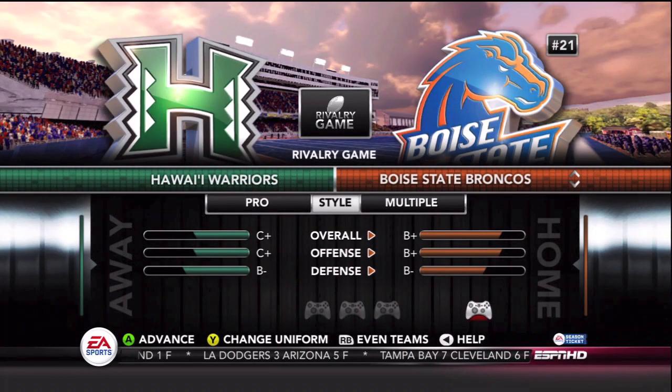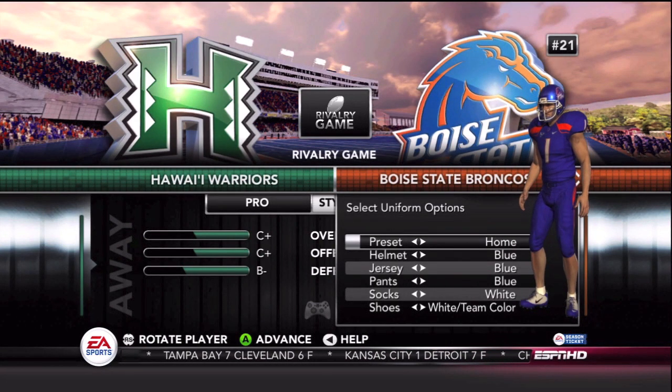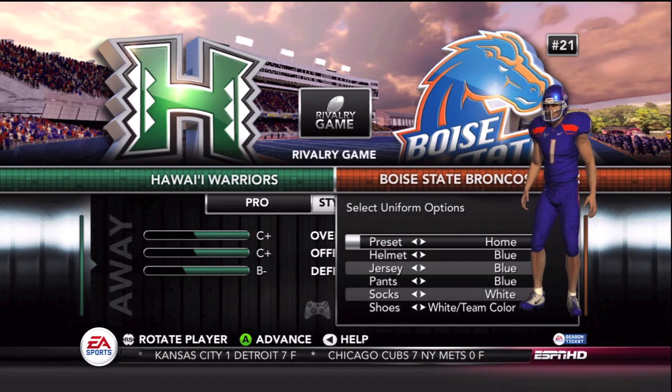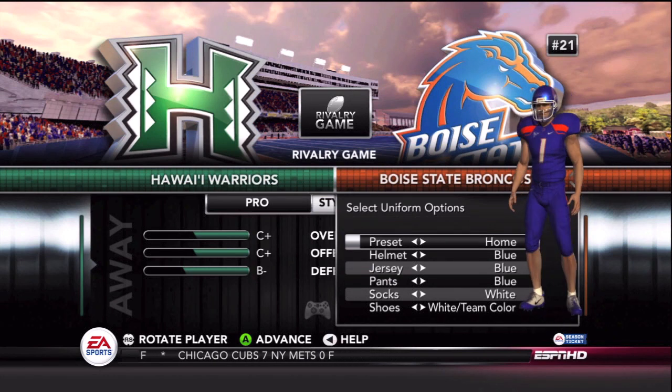Hello everyone and welcome to Sports Gaming Universe channel here on YouTube, continuing with the NCAA 13 uniform sets by request. Boise State, always on that list of requests. They are major players in the uniform sets with the number of choices. They're not on par with Oregon, but they're up there.